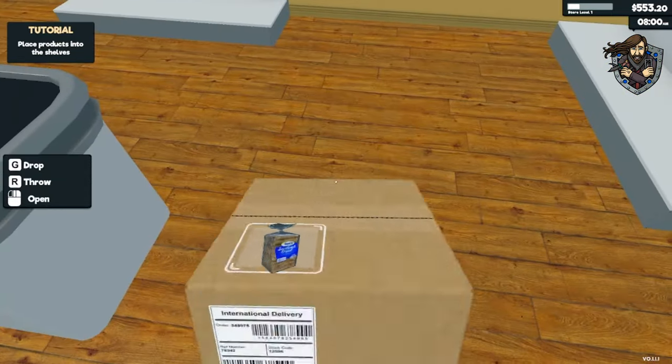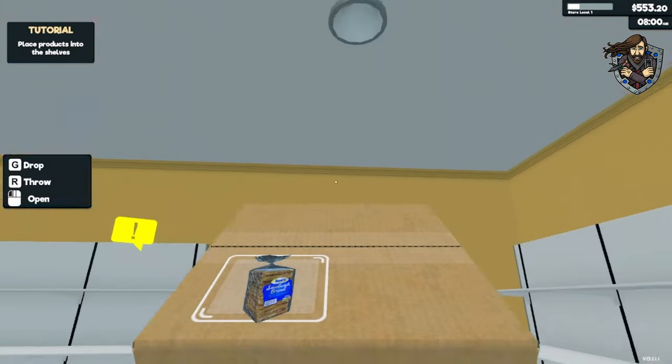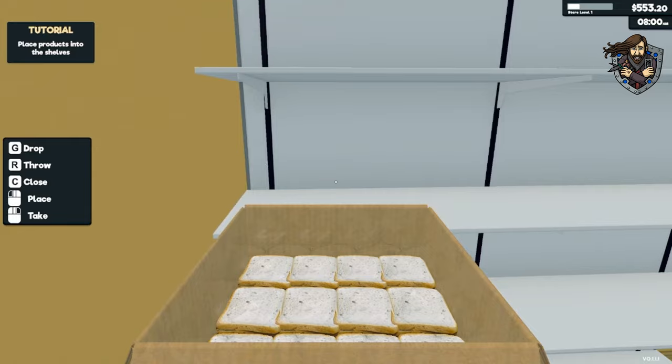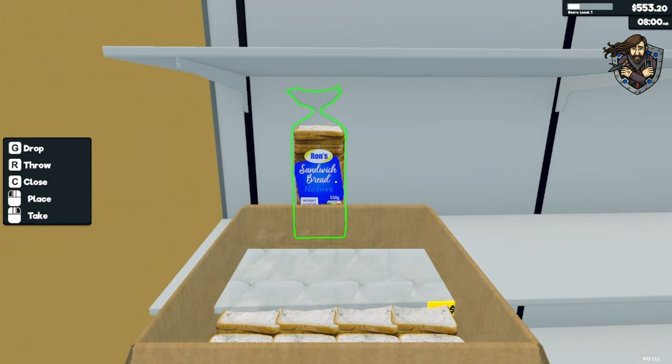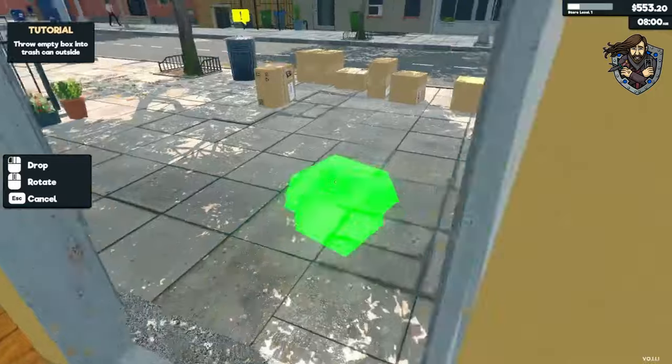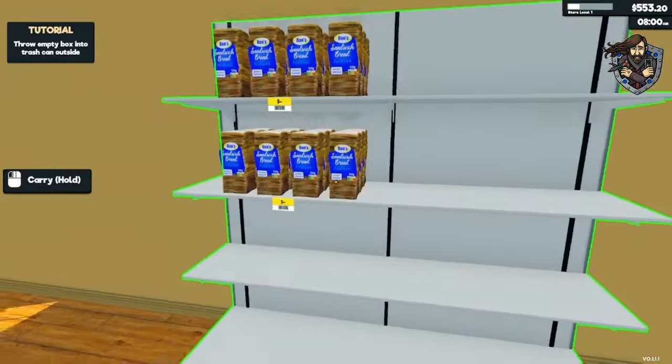Now what? How do we get this out? Pick up. Throw. Place. Bread at the front of the back — probably the front. That's the place. One, two, three, four, five. Who's going to get this trash? Are we going to throw it out here? Let's just leave it there for safekeeping for now.